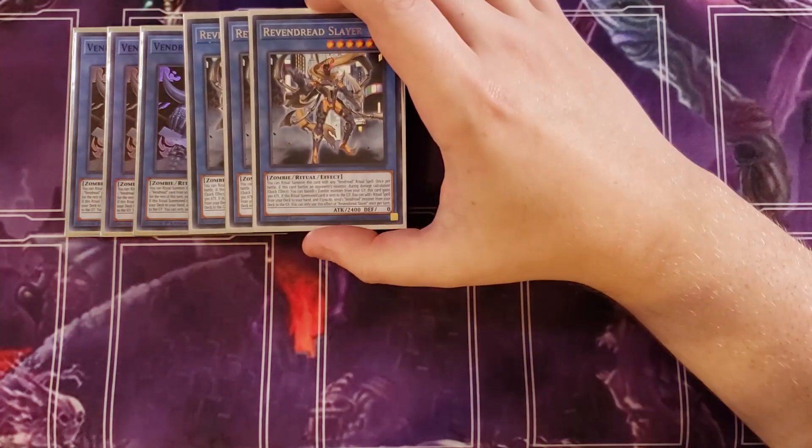That effect is kind of like Shock Master. It also has the ability that if this card is ritual summoned and then sent to the graveyard, you can add a ritual monster from your deck to your hand, and if you do, send a Vendred monster from your deck to the graveyard — a really good effect to send additional zombies and add any ritual monster you need. We're then playing three copies of Revendred Slayer.